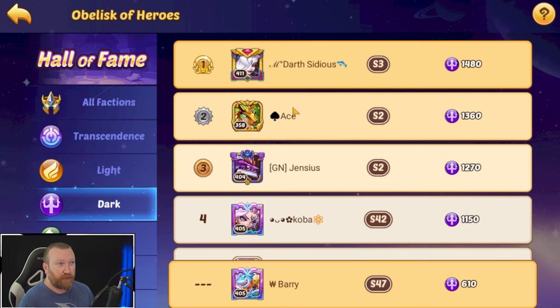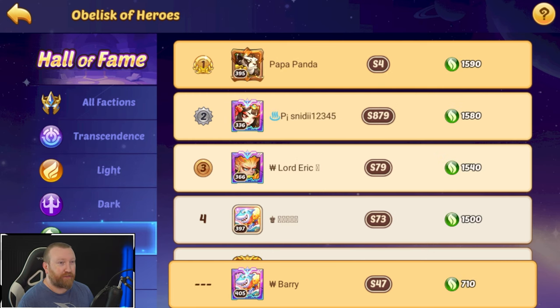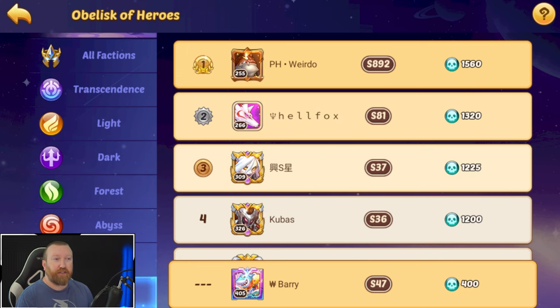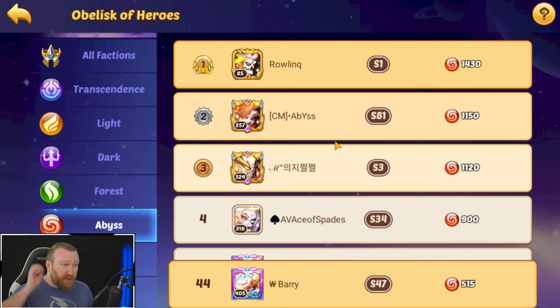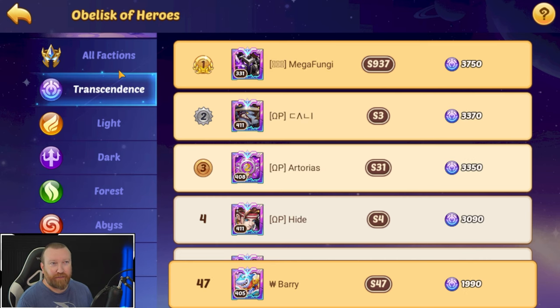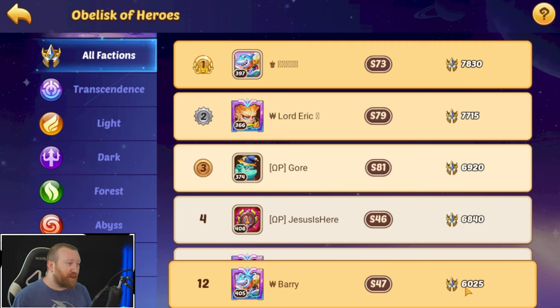This leaderboard will be for iOS, Amazon, whatever — kind of like what you see in-game in the Obelisk of Heroes. I want to make a leaderboard for each individual damage dealer, so we'll have a Mockman leaderboard, a Vulcan leaderboard, a Vessel leaderboard — that type of thing. That way people can use even their sub-optimal teams, like those using Scarlet Queen Holura as their main damage dealer because they're earlier in the game.